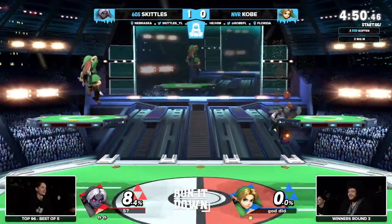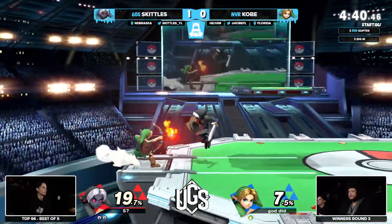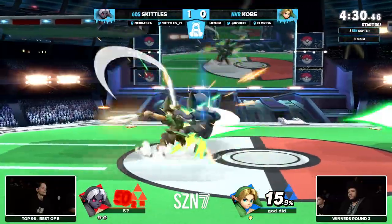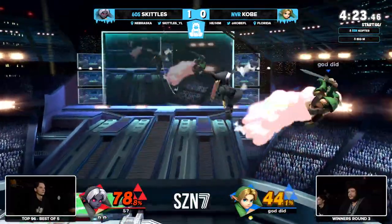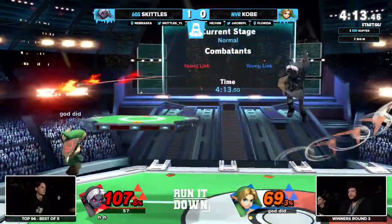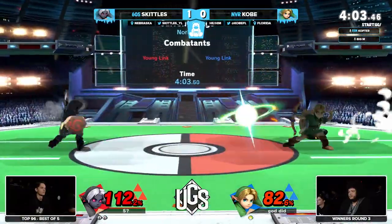That up tilt off the platform was a good way to try to equalize the stocks, but Skittles is still up an entire one so Kobe has to lock in. Skittles's favor is heavily increasing. Going back and forth trying to find back airs as the combo starter — nothing connected so far. Bomb on the platform forces a ground approach. If you're too slow on the mark, the opponent puts their own up-b out first and takes the lead. That back air chains into another, covering a lot of options.